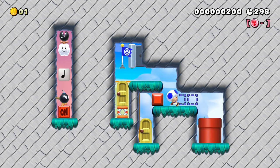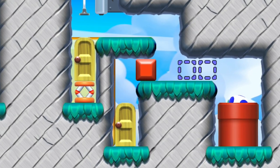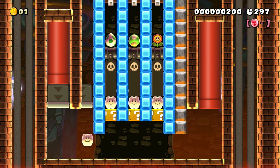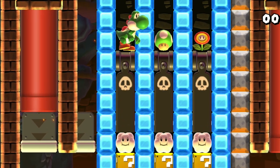So here Toad finds himself once again in the contraption at the beginning. But what is this? This time the path towards the pipe is open, but the path towards the door is locked. This is because the red coin got collected previously — from now on this path is always the one that is open. This path takes our mushroom-shaped hero into a small shop system, where Toad is allowed to choose exactly one of three options.